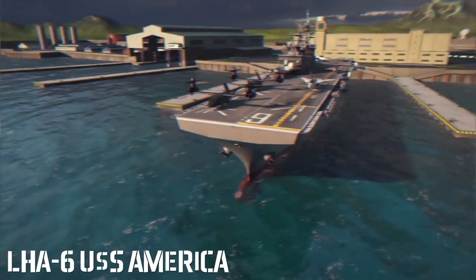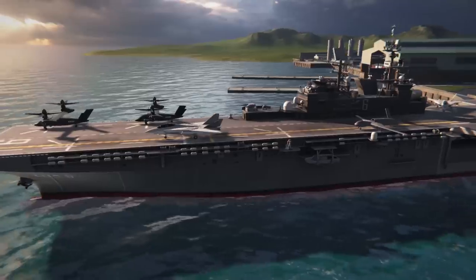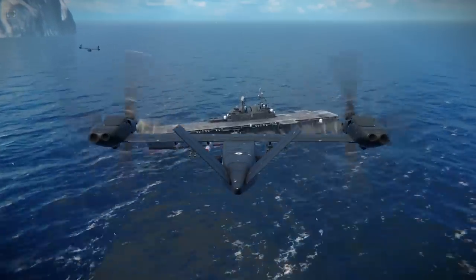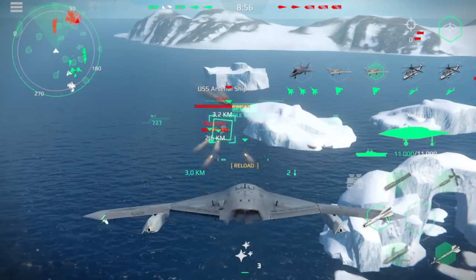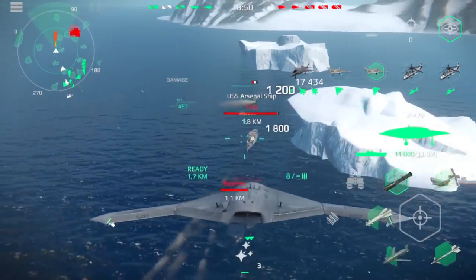We also want to make our aviators happy. The LH-6 USS America aircraft carrier is available for purchase for dollars. Its main striking force will be drones, for which two slots are located. The ship has good air defense, as well as three other cannons and a bomb launcher. With careful use, it will become a very dangerous opponent for the enemy team.